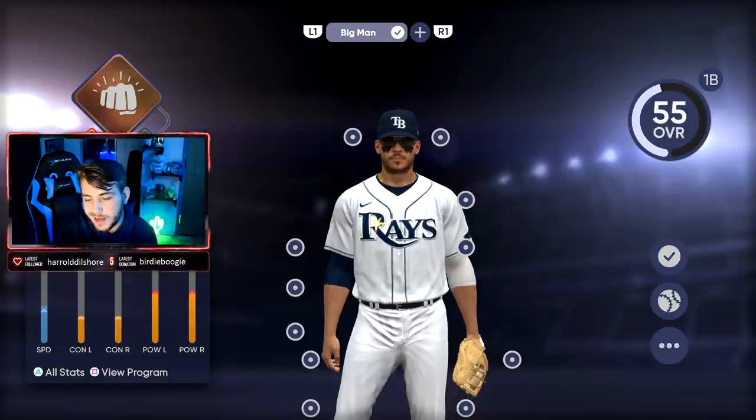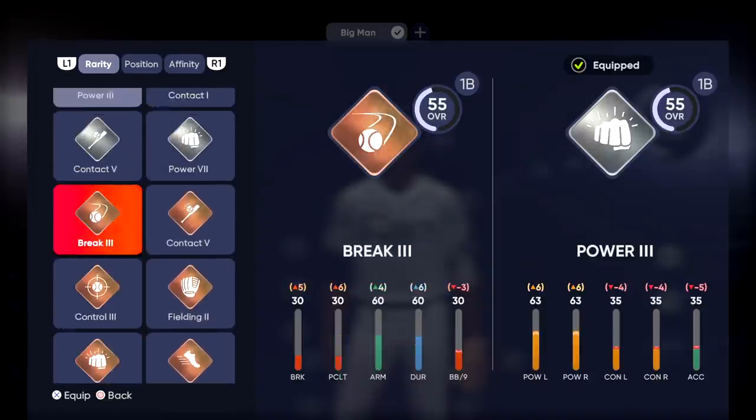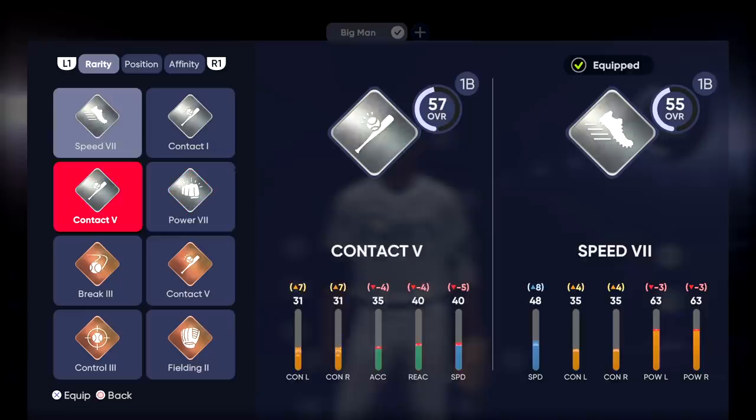Then perks — this is your secondary and tertiary attribute boost slash subtractions. You have upgrades and downgrades based on each perk. It's just as important to find what you want as it is to find what you don't want to lose. With this, speed plus 6 or 7 or 8, but you're going to lose a couple power points. Power 3 — I lose some contact, but I'm going to gain a plus 6 power per side. It's really all about trade-offs at the end of the day. You select what you want here, and it's going to give you additional boosts alongside your archetype.